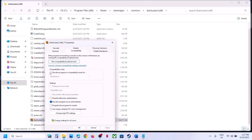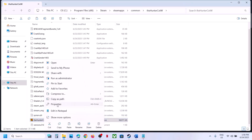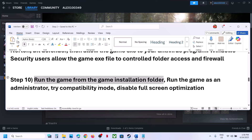Still not working? Check 'Windows 8' compatibility mode, hit Apply, click OK, launch the game. Still not working, try Windows 7 compatibility mode. Also try checking 'Disable fullscreen optimization', hit Apply, OK, and launch the game. If none of these work, uncheck all those boxes, hit Apply, OK, and follow the next step.